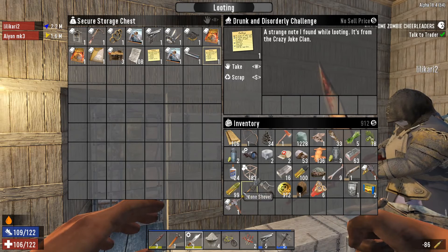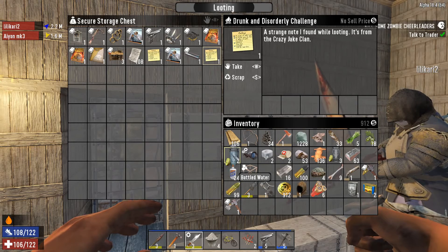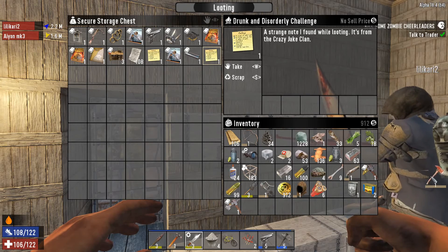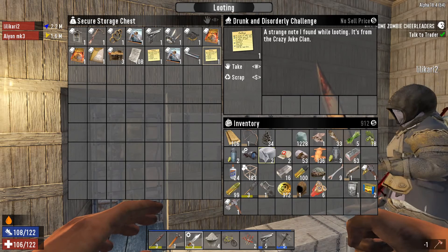Thank you. I got like a hundred rounds of the 9mm AP. Iron Fire Axe? It's only level one. I think we should just probably throw it in the furnace.